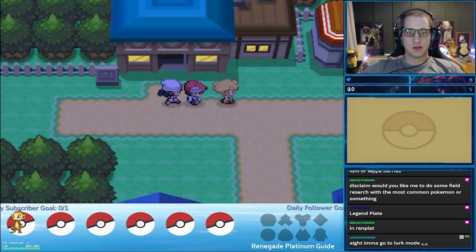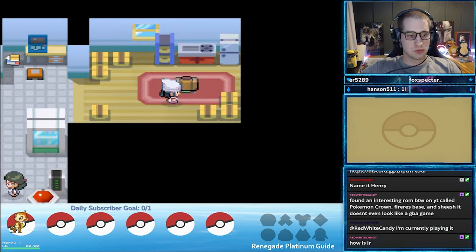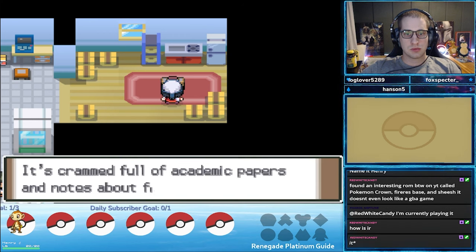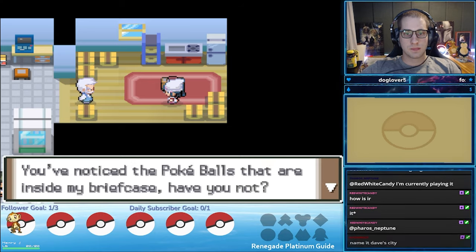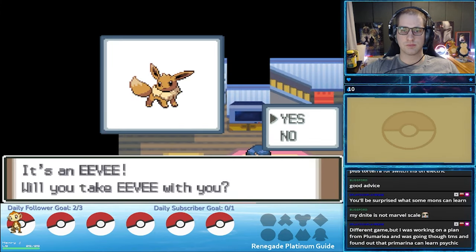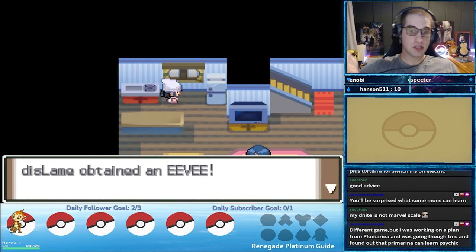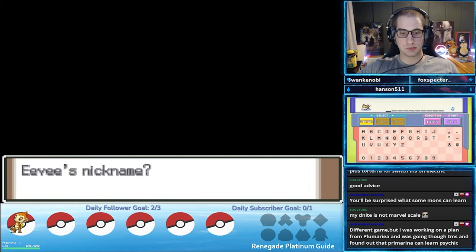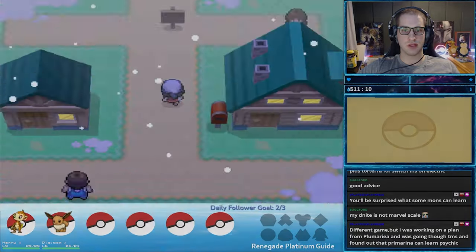Shortly after entering Sandgem Town, we will enter the Professor's Lab. After some dialogue, we can access the briefcase at the top right of the lab — this is where the starters we did not pick earlier are located. Make sure you pick them up if your ruleset allows it. Lastly, we need to go home and say goodbye to Mom. Mom will give us a free Eevee for our adventure. You can technically reset for a good nature or good IVs here, which you can do for all gift Pokemon throughout the game if your ruleset allows it. Now we are ready for our first official boss battle.